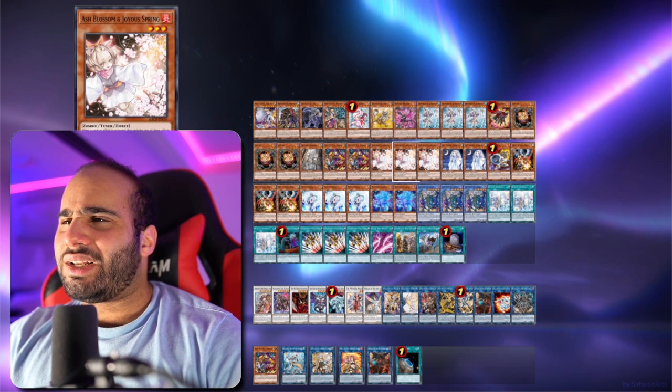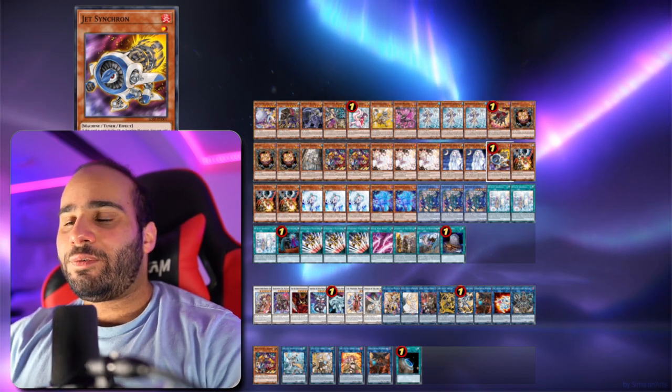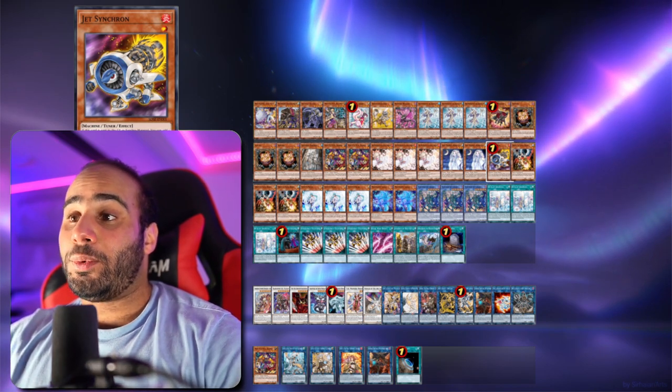Yeah, that's a lot of hand traps — like 11 or something. Not too bad. And of course the Jet Synchron, because it's broken to summon off of Needle Fiber. Needle Fiber is a one card Baron plus Scythe obviously, but that would lose to Dark Ruler since you would be achieving it on your opponent's main phase.